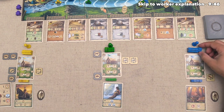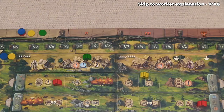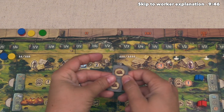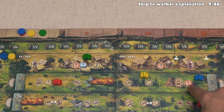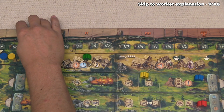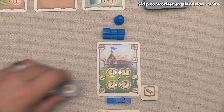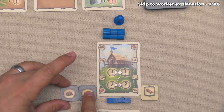The blue player is going to place an explorer right over here. On this spot they gain two of the raw ore resource, and then they gain one military, pushing them up the track and tying with us. They are now done with their turn because they cannot afford any artifacts.